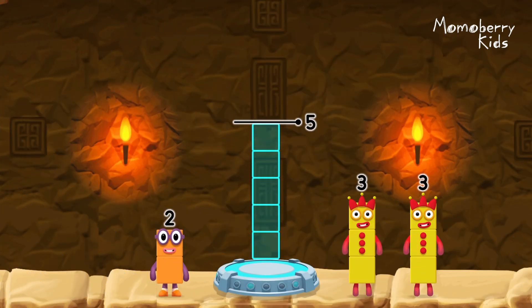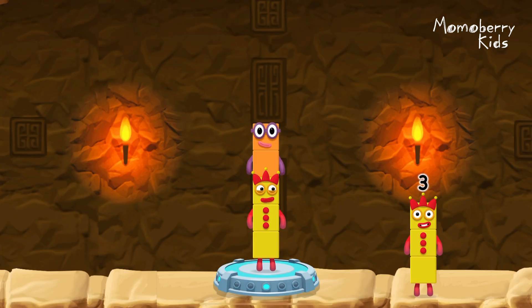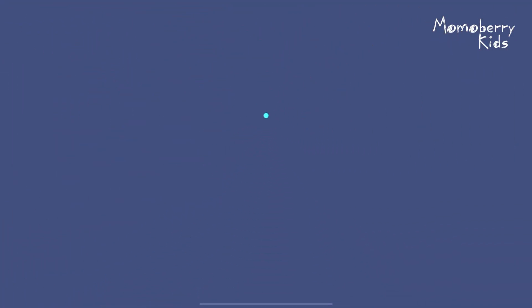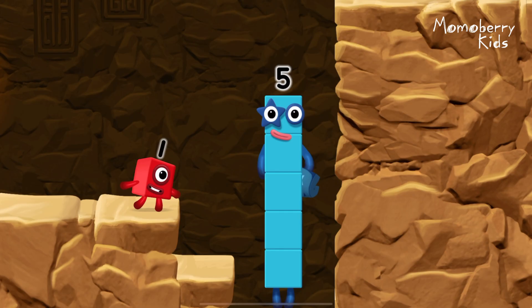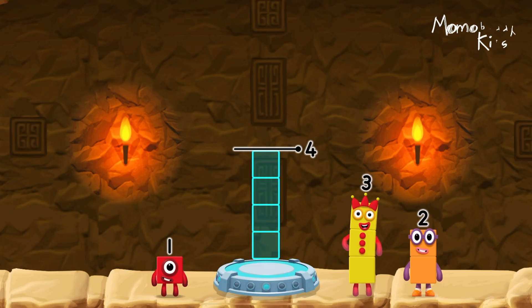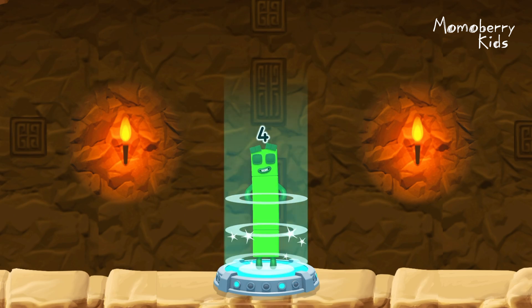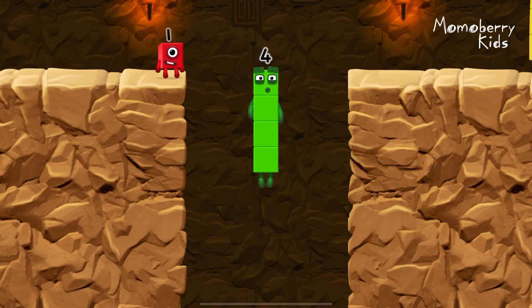Add number blocks to make five. Three. Two. You cracked it. Three plus two equals five. High five! Yes, you got it. Add number blocks to make four. Three. One. You got it. Three plus one equals four. I am four. Have we met before? Good job.